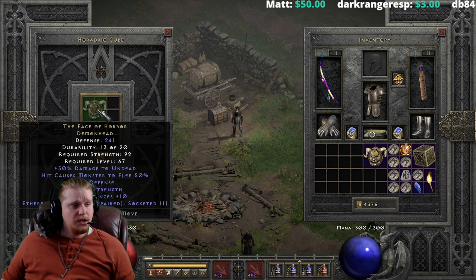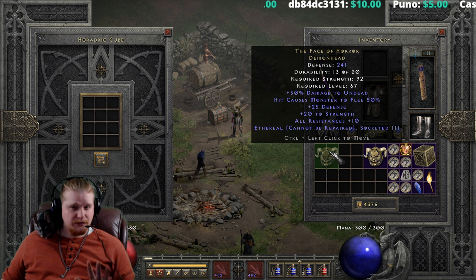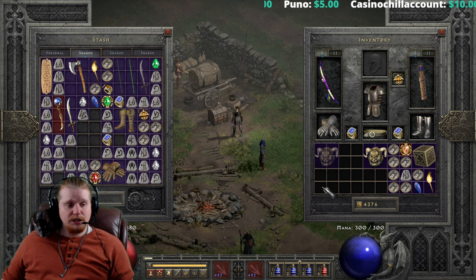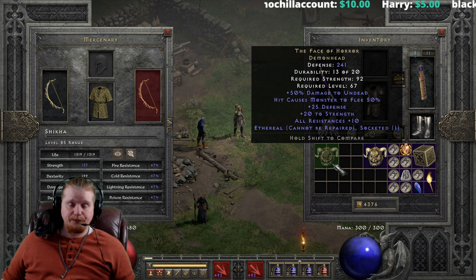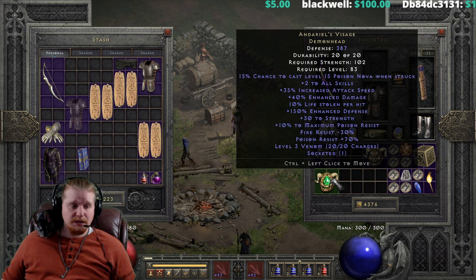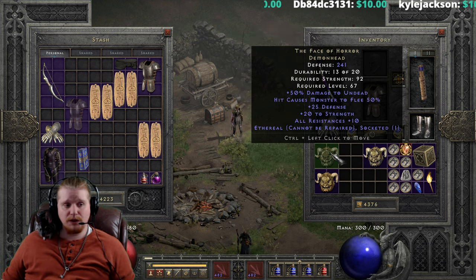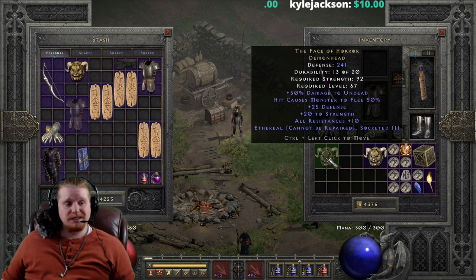The ethereal version goes from 127 defense, 45 strength requirement, level 30 to 241 defense, 92 strength requirement, level 67. I could almost see using this on a mercenary — specifically a rogue mercenary — just for the Hit Causes Monster to Flee combined with the bonus to strength. It's almost like a makeshift Andariel's Visage, since Andariel's Visage also has a nice bonus to strength. Of course it doesn't have the plus to skills, increased attack speed, or lifesteal, but it does have that very nice strength bonus.